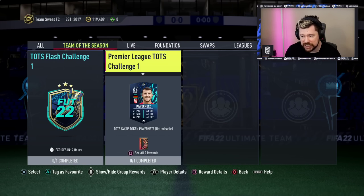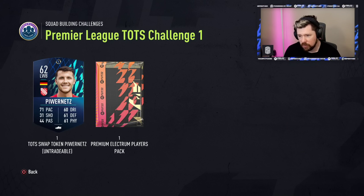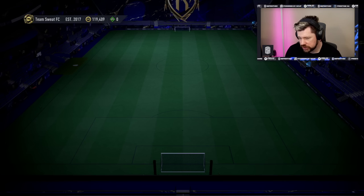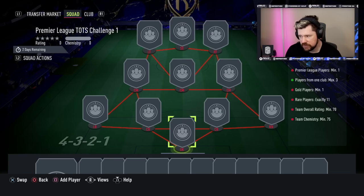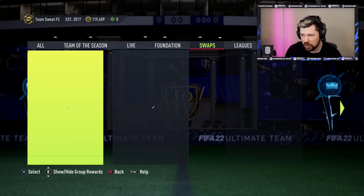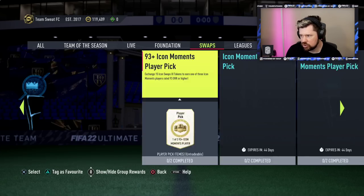And the first Premier League Team of the Season challenge token — that token actually looks legit — gives you a Premium election players pack. This is going to cost a 70-rated squad, 11 rares, minimum one gold, minimum one Premier League player, 75 chemistry. Happy days. Not sure when they'll introduce the swap thing for the Premier League stuff, but we'll find out.